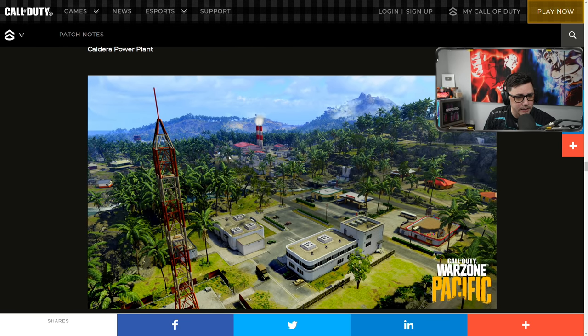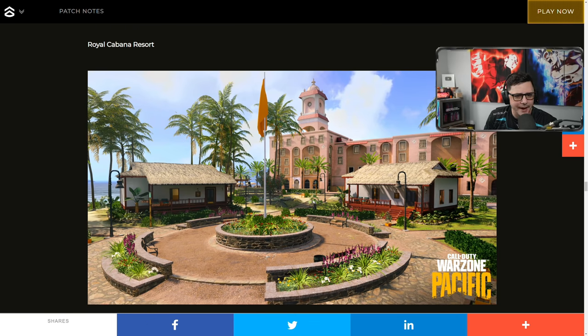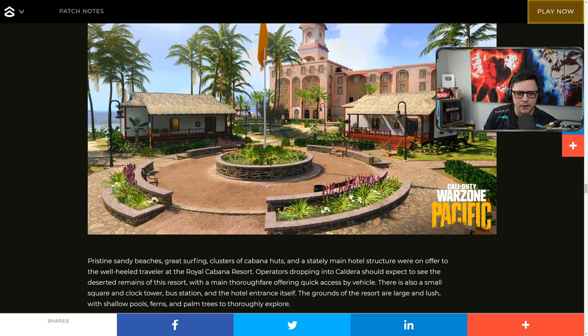Caldera Power Plant looks like the Cold War map Outbreak — there's an array tower, a lot of green trees that aren't really going to provide much cover but could be used for mounting. Caldera Capital City looks like the train area from Blackout — almost a U-shape with enclosed space. Royal Cabana Resort gives me vibes of that other map from Black Ops 1. Let me know in the comments if you feel the same way.